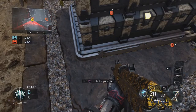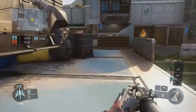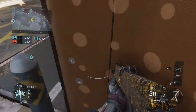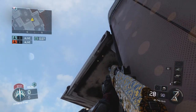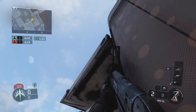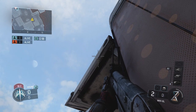Moving on to the next map, we have Combine. Plant on the B-bomb on the offensive side to the left, then move back into this corner. You're going to put the second horizontal bottom crosshair of your grenade launcher with this line — there's a little stain to your left. You're going to put the left part of your second bottom horizontal grenade launcher crosshair right along that line.